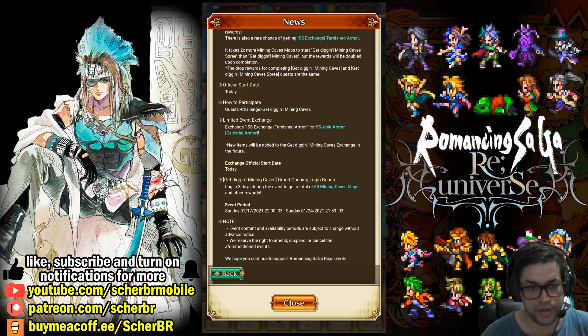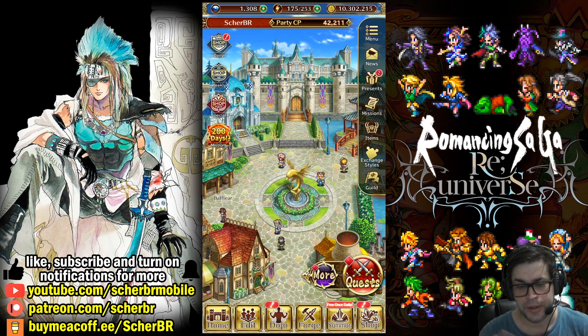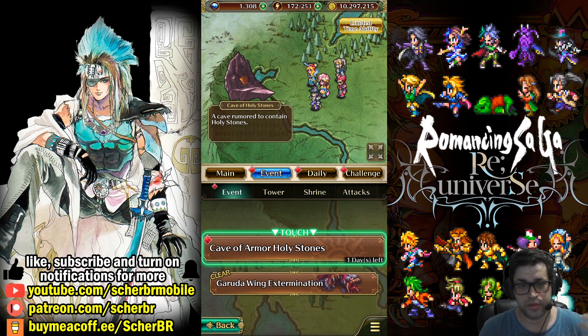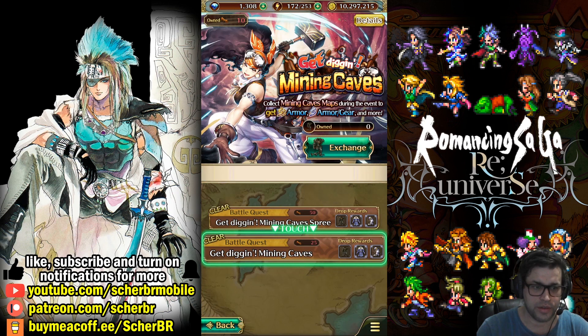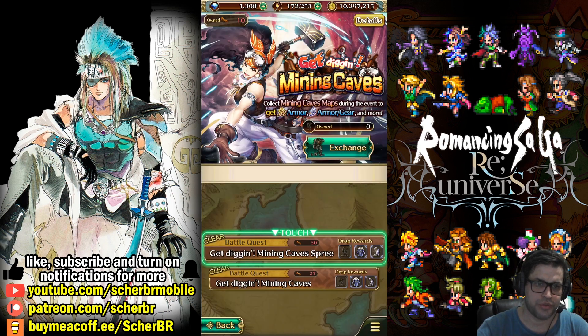This event will never end — it's fixed. Maybe if you want more than one, it may be wise to save for future equipment. I'm logging three days in a row to get 60 mining cave maps, and that's okay. We'll need a lot of these in the future. This covers all the information about this new fixed event. Probably when the Holy Stone Armor Cave returns, we'll be able to get more maps — so every time a new Holy Stone Cave gets released, we'll also get more maps. It doesn't expire. We can get some of these maps by logging. If you get this Tarnished Armor fragment, you'll be able to exchange it for new equipment.